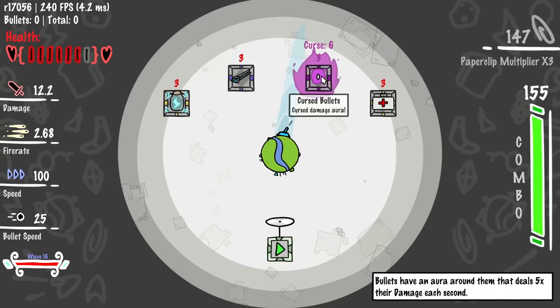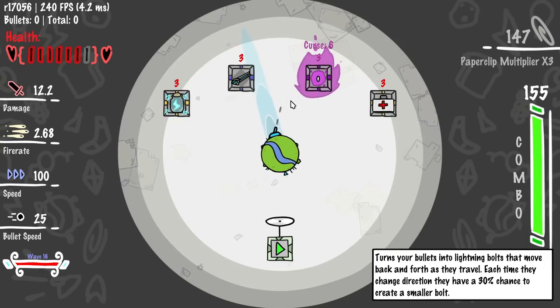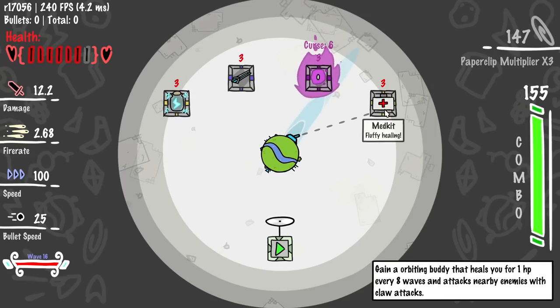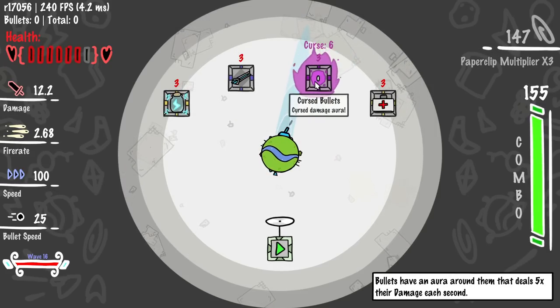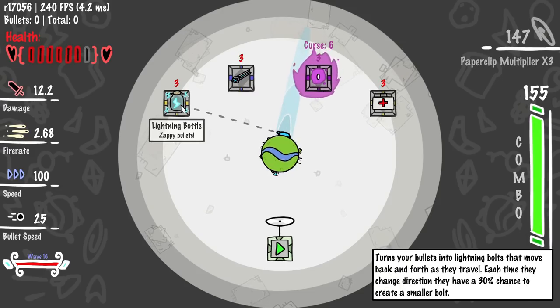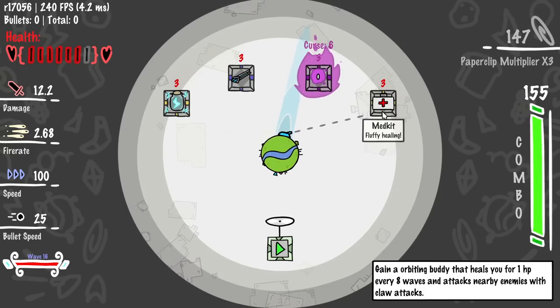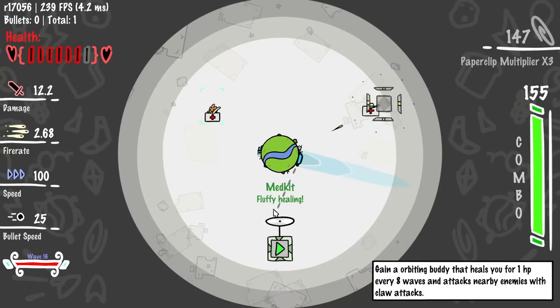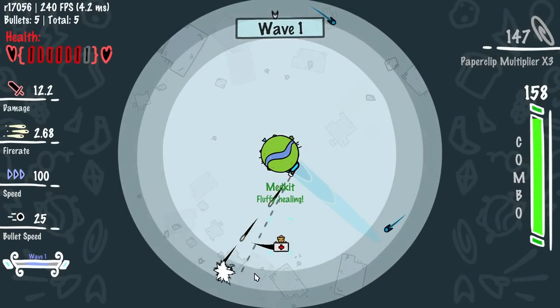We found the curse — bullets have a cursed aura around them, that's obviously busted. There's also turning bullets into lightning bolts that move back and forth with a 3% chance to create a small world each direction change. And there's an orbiting buddy that heals you for 1 HP every 8 waves and attacks nearby enemies with claw attacks. I've done the curse 3 or 4 times back to back, so let's go healing — it fits the build.